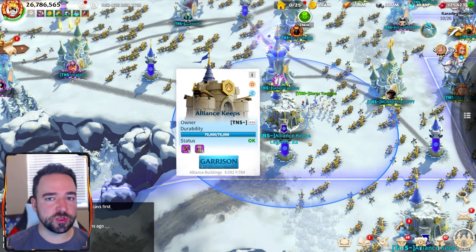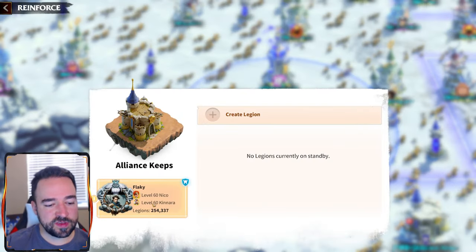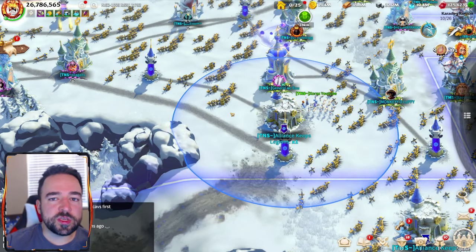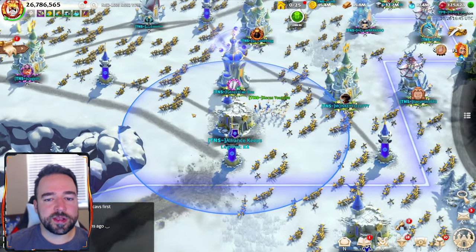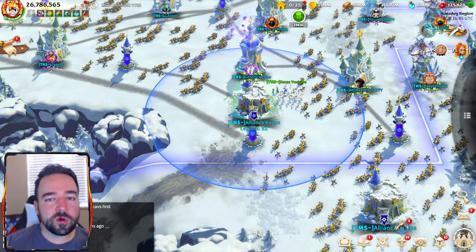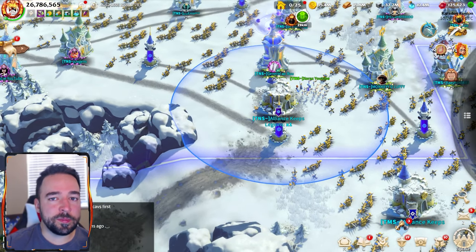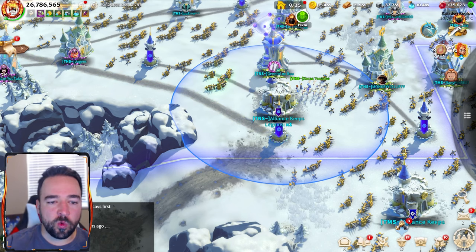There are two situations that determine whether you put mages or archers in keeps. Archers will be the right choice the majority of the time — as you can see here we have a T5 player with archers. This is good for preventing harassment. If a few enemies come to kill some people, they'll be taking a lot of damage from our T5 archer. An enemy T5 can bring their own archer and fight, but it will be a pretty even fight T5 versus T5. Anyone who's not a T5 — mages, infantry, cav — will just get demolished.